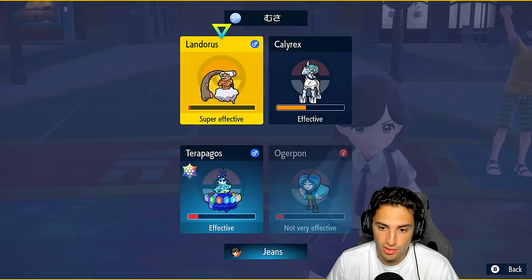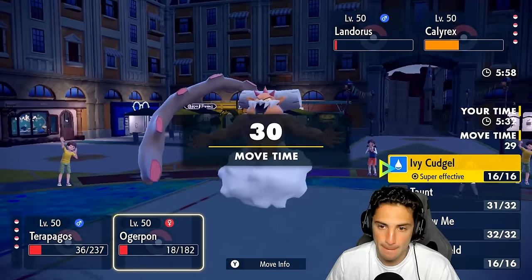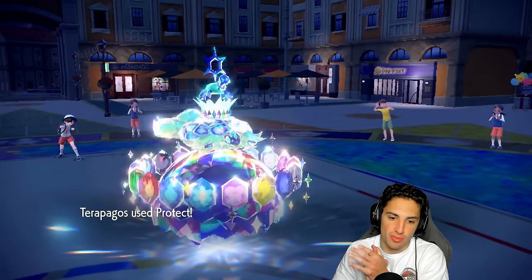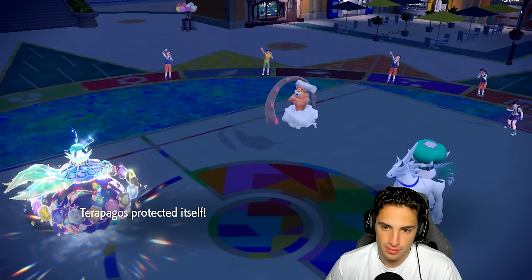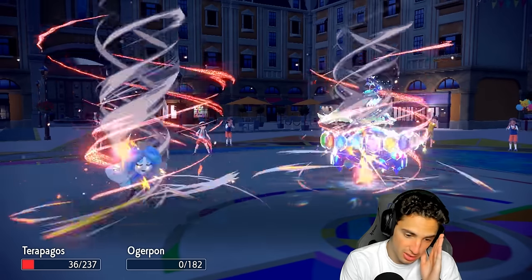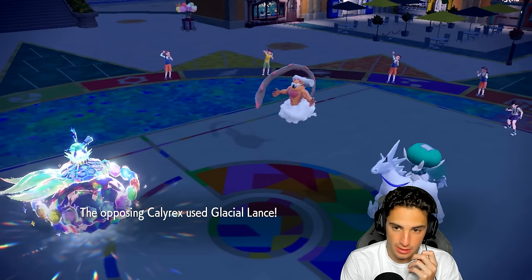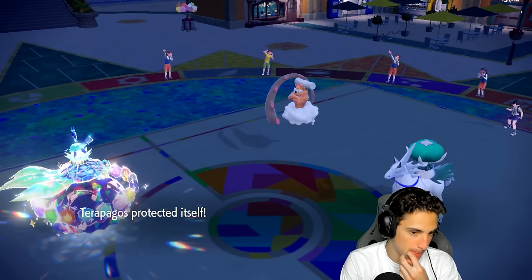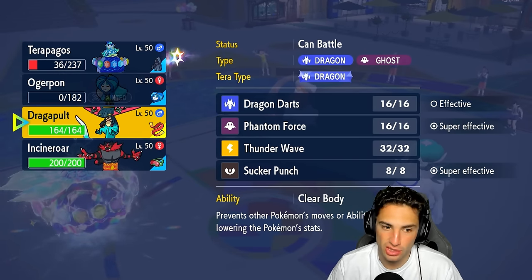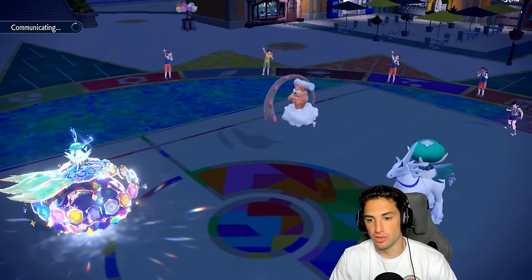I consider Follow Me to redirect Earth Power, but Landorus can just go for Sandsear Storm. I go for Ivy Cudgel to take out Lando and protect to waste Light Screen turns. He does go for Sandsear Storm — a really good call from him — and ends up landing it. Now I'm thinking about bringing out Dragapult. Dragapult is super fast with a Focus Sash. Even if Glacial Lance would normally KO, we have the Sash — this could really clutch things up.